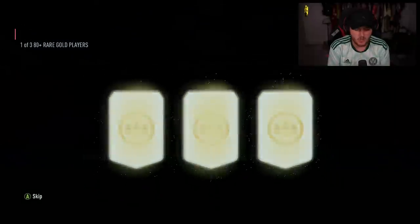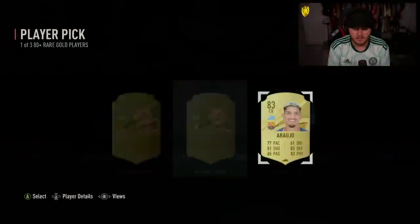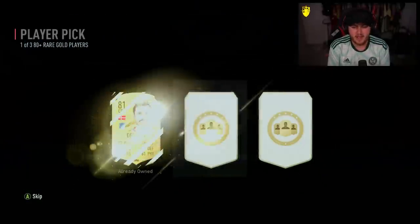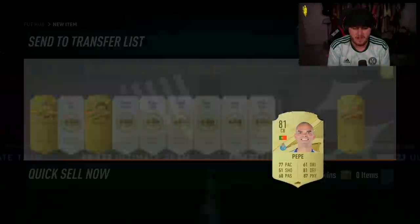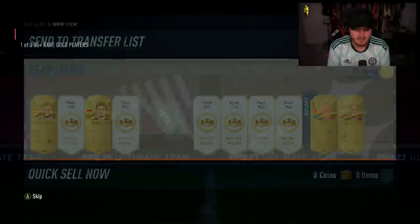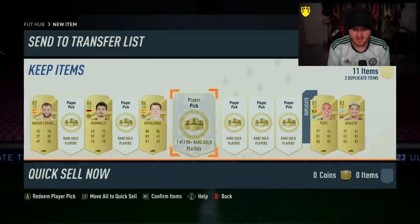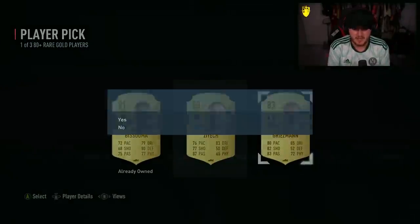Come on EA, sort us out. These aren't looking good. Let's get like a last minute Team of the Season from this area — like a Team of the Season Kvica or someone like that. A Yazabal. These player picks have not been good so far. We're gonna skip some of them and see what we get.